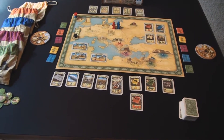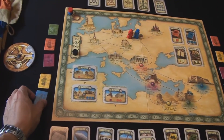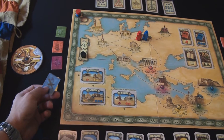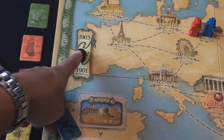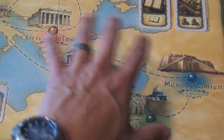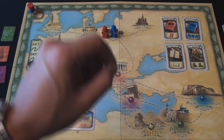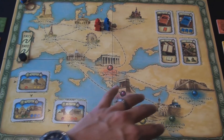Each of the players starts off with their own time wheel and a set of five excavation sites. The sites are double-sided — on one side you have the color of the excavation area, and on the back side the same thing with an X. The game starts off in the year 1901 for a two- or three-player game, and 1902 for a four-player game. Each year you're allowed to excavate from one of these sites. The board is broken into several different regions — the European area is for travel and researching, and the Mediterranean area is for actual excavation.